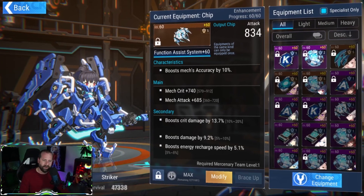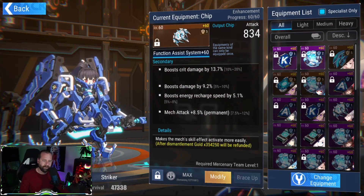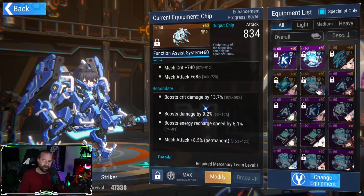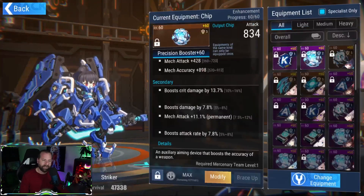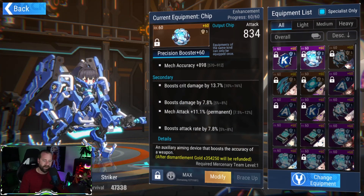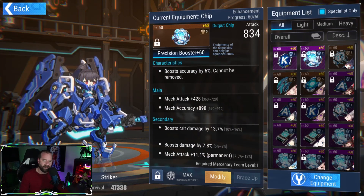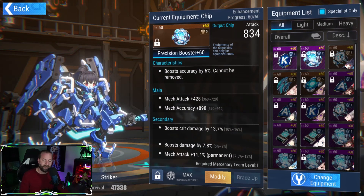I got a pretty decent FAS chip with crit and attack as mains, and crit damage, energy recharge, mech attack, and damage as substats. The more attack speed on Blade the better. I also have a filler chip that gives attack rate, attack percentage, crit damage, and damage percent with attack and accuracy as mains — the substats are actually pretty good, which is why I use it.